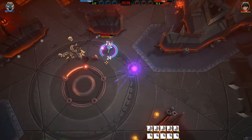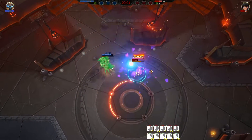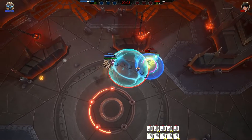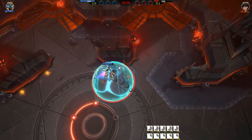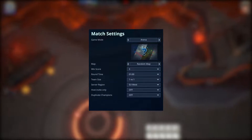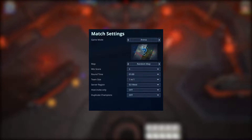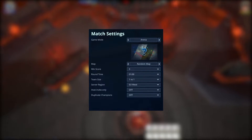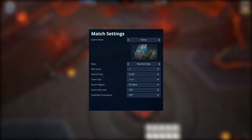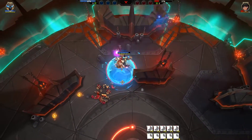For the actual gameplay rules, I've written the rules on the tournament page so please review them. But long story short, mouse2 healers are banned. Other than that, create a private game, invite your opponent, and use these settings: random map, win score 3, round time 1 minute, team size 1v1. The server you play on is up to you — try to pick a region that's halfway between the two of you. So if you're US West and your opponent is EU West, try to make a compromise and pick a server like US East where you'll both have a similar ping.